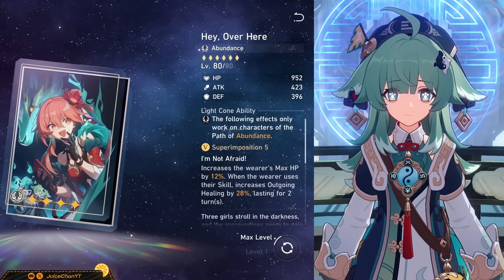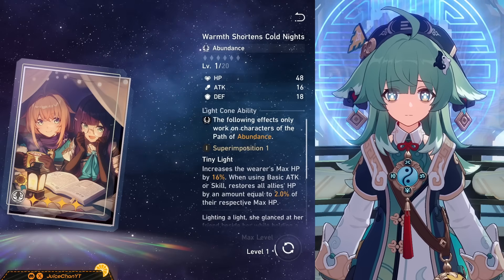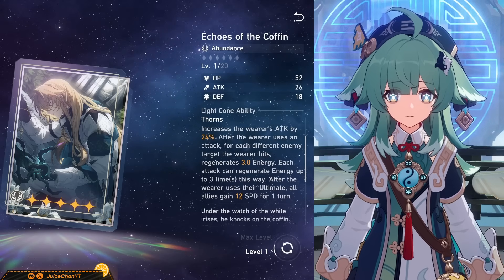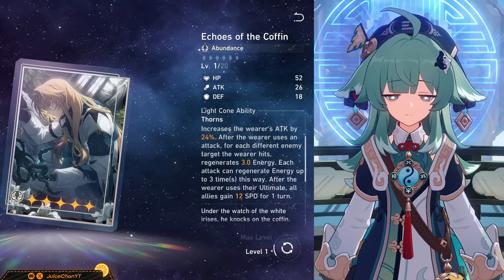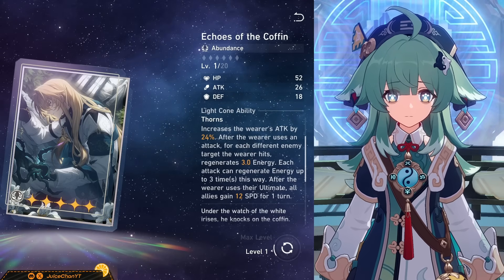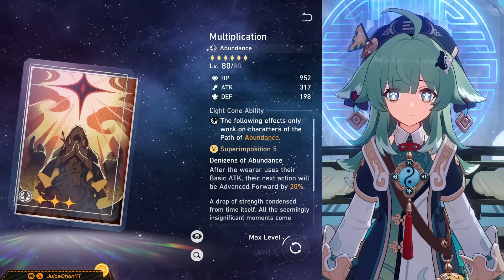There's an event light cone that doesn't really provide any energy utility, so while it will work well, I'd rather just go for Quid Pro Quo since it's also free. I have the same opinion on Warmth Shortened Cold Nights, but this is even worse since this option is paid. Echoes of the Coffin is interesting — while the attack percent is totally useless, every time Huohu basic attacks she will restore energy, and after using her ult everyone gains a flat 12 speed for one turn at S1. So while it looks bad on the surface, the second half of the passive isn't too shabby — still, don't pull this deliberately for her. Cornucopia only has healing properties but will work fine if you're new. Fine Fruit is the 3-star cone I'd go for thanks to its energy properties. Just pick Quid Pro Quo — it's free in the MOC store.